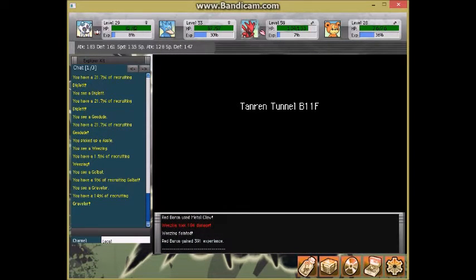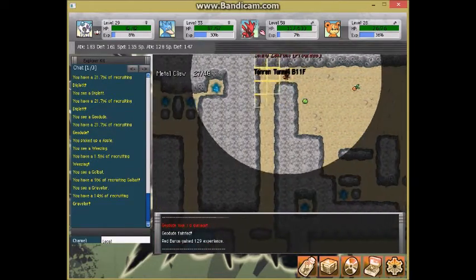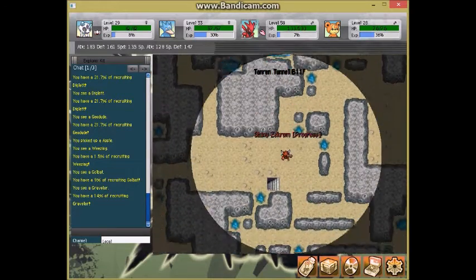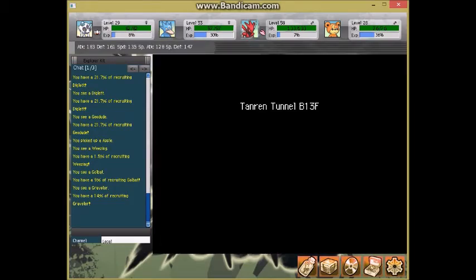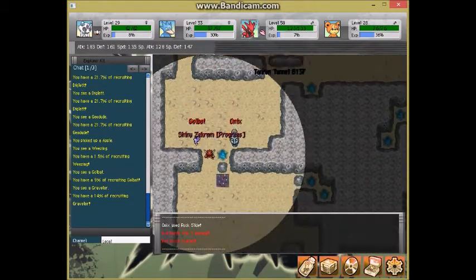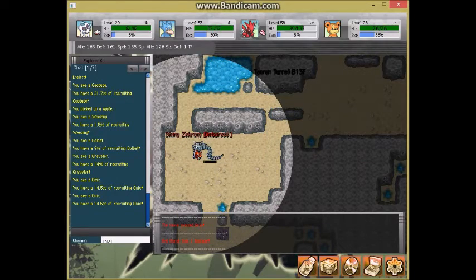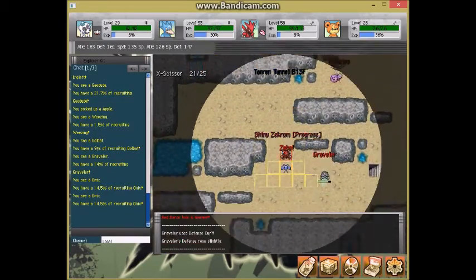We are breezing through here — I did not think this was going to take such a short time, and we're on 12F already. We're on 13F now. There is also Onix in here at a 14.5% recruit chance — the highest of anything in here — which is kind of nice. So if you couldn't get it from Sauna Cavern, here's a perfect spot to get one.